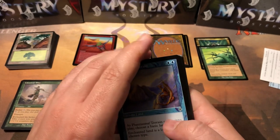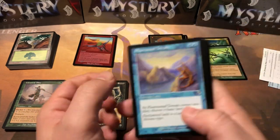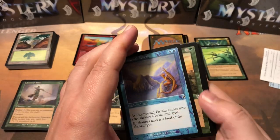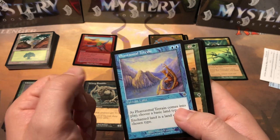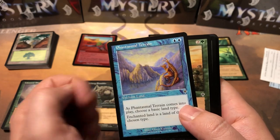There are our uncommons. We did get two good value cards in there. We did not get the Aura Shards, which is disappointing, but we did get the second most expensive uncommon, which paid for about a third of the pack. All we need now is a couple decent rare hits and we might pay for the pack. I did not see a black rare, so I don't think we're getting the Rishadan Altar — that's the most expensive card at about 30 bucks.